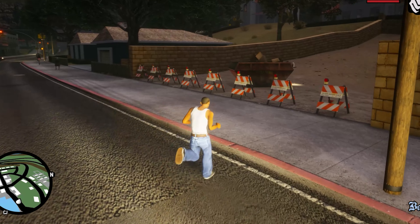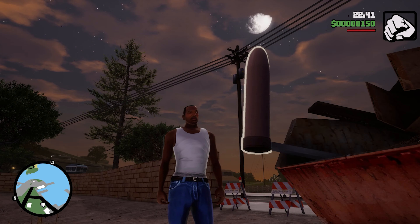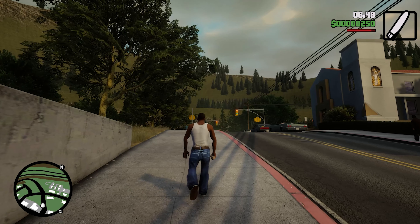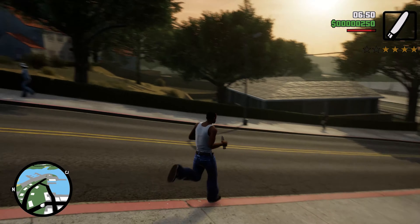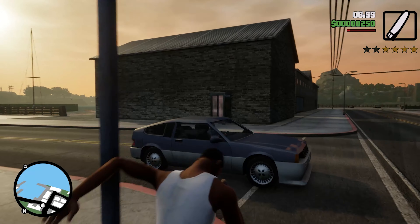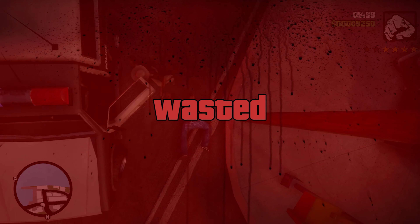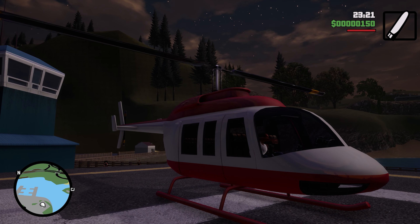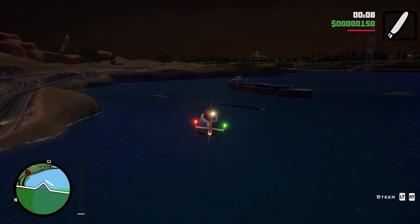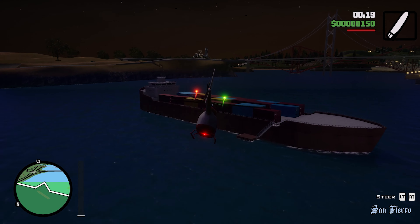From here you can then run to this dumpster, where you can acquire the greatest weapon in gaming. From here you have two options. You can either step into the dreaded 4-star zone and take on law enforcement, or you can perhaps grab the Maverick helicopter, which is parked here on a helipad, and use that to fly all the way back to Los Santos — being careful to fly over the cargo ship as you do.